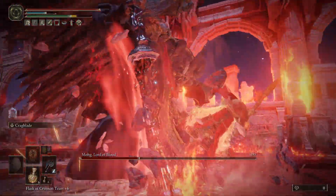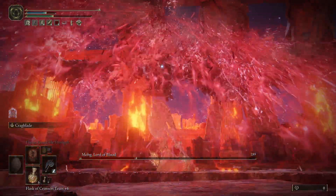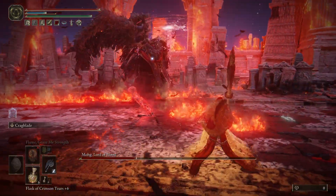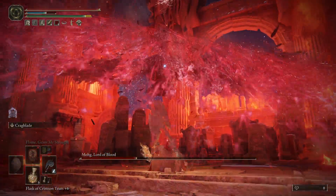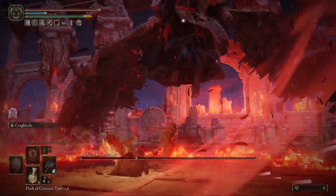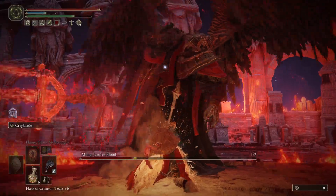In this playthrough I'm not using bleed, but I highly recommend using bleed against this guy. Despite being the Lord of Blood, he is especially weak to it. It does buff him, but in my opinion in the second phase you're going to get blood anyway, so he's going to get the buff — you might as well take advantage of bleed. I've seen people melt this guy in a matter of seconds with bleed, so it is quite powerful.